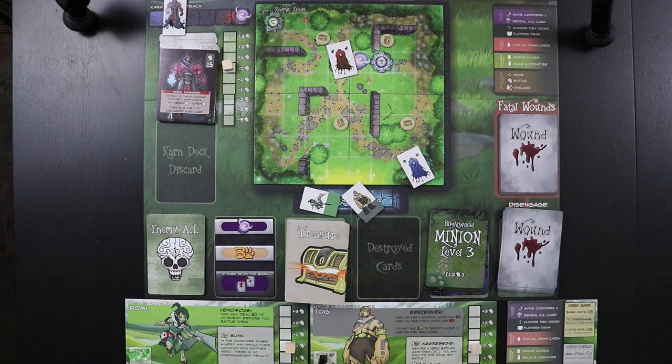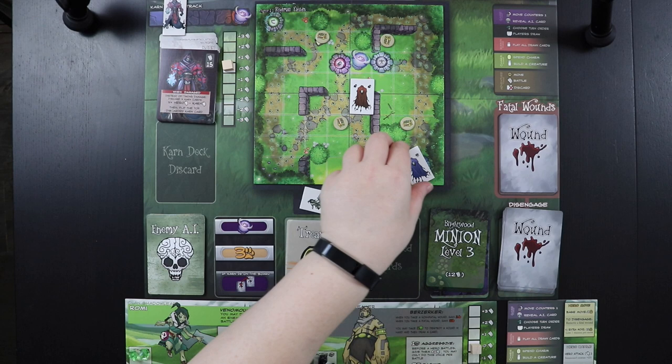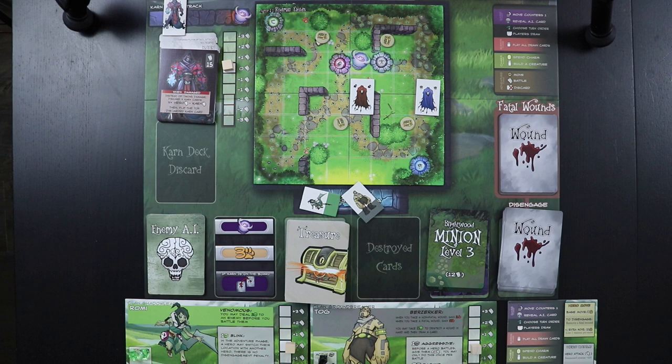First, our minions are going to move. There are little feet tracks on the board showing the direction they go automatically. This guy started here and goes one, two, three — and the other goes one, two, three. Movement in this game is orthogonal only, not diagonal. There are little walls and edges on the board to help you track that. If you have a pushback power, pushing enemies into walls lowers their stamina and makes them easier to attack on future turns.